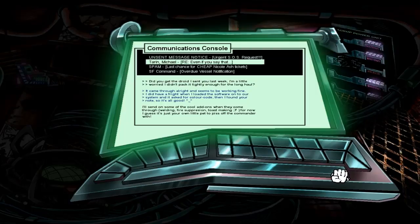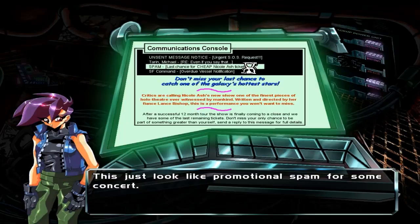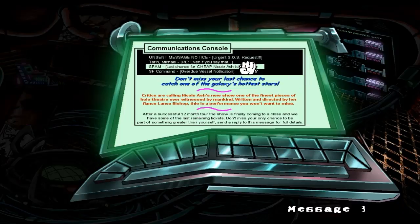Text is kind of small — maybe it's just my eyes or something. It's going to be blown up for the video, but for me it's a little small. It came through all right — it seems to be working fine. I did have a fright when I loaded the software and it asked for a color code, and I found your note, so it's all good. Happy face! I'll send on some cool add-ons when they come through: welding, fire suppression, toast making — that's a handy one. For now, I guess it's just your own little pet to piss off the commander with. Last chance for cheap Nicole Ash tickets — spam's great. It probably will have all the best hints though.